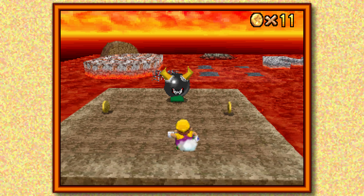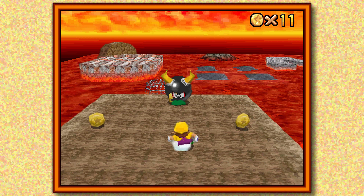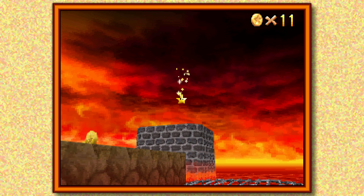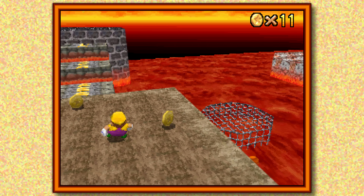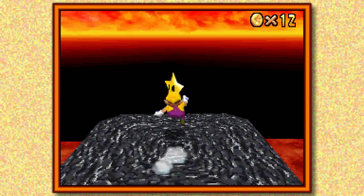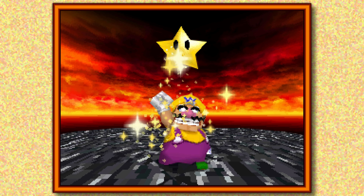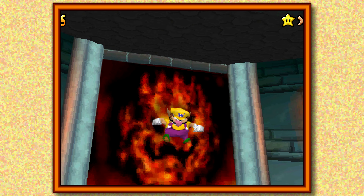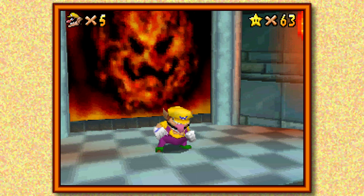Later on in the stage a Koopa shell will spawn. You can see that Wario punches bullies — that is by far his most useful aspect, which is the reason why we unlocked Wario before coming down here to play the basement levels. Because fighting that big bully and all the other tiny bullies is so much less of a hassle to do as Wario.